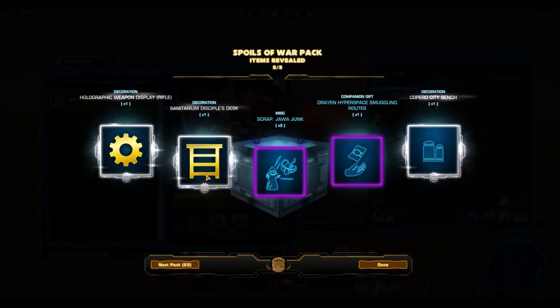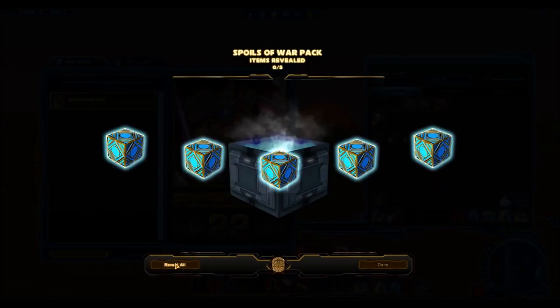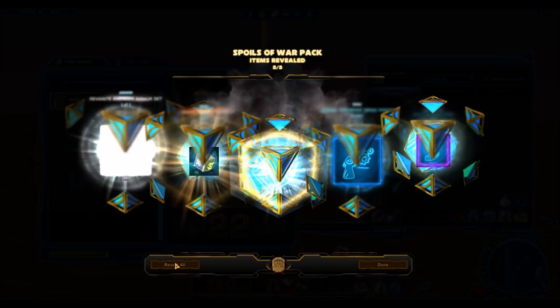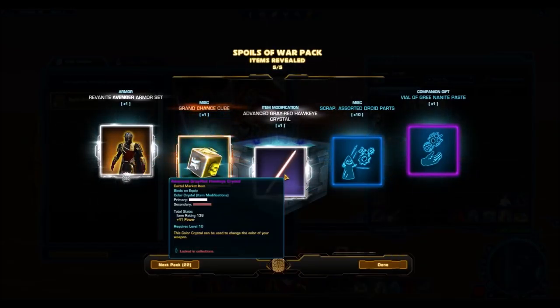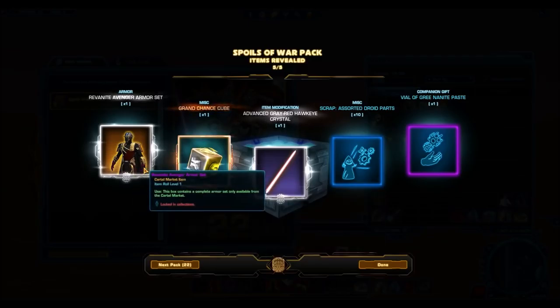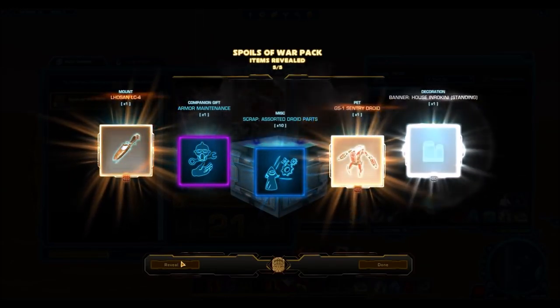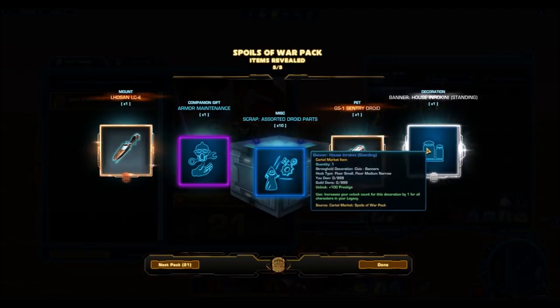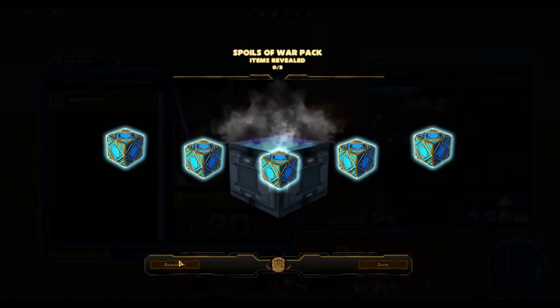We've got some really nice decorations here. The decos out of this pack are pretty nice. Coparo itself is a beautiful planet with some really nice decorations in the Flashpoint, so I'm hoping they can transfer some of those here. This one's a nice drop — the Revered Knight Avengers armor set. Actually, that's a really old item so it's not from the new cartel pack. The new item we got is the crystal, and there are actually two crystals, which I'm not happy about. They just put so much junk in this cartel pack. The crystals are nice and all, but you can pick them up off the GTN for like 100k. But the Revered Knight Avenger — that was a nice drop. We'll check out some of these decorations at the end.